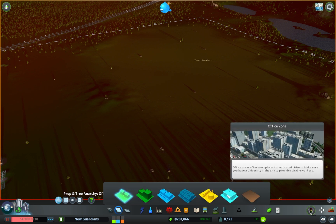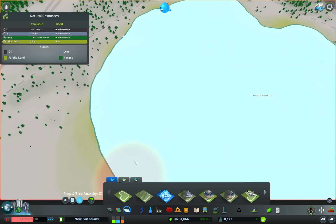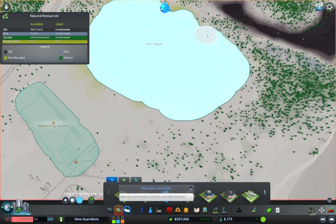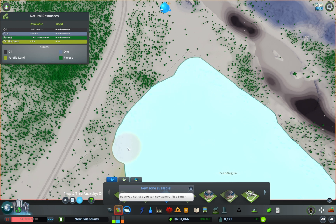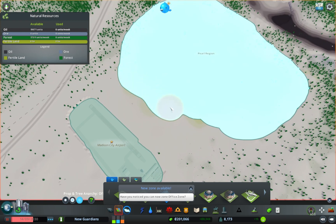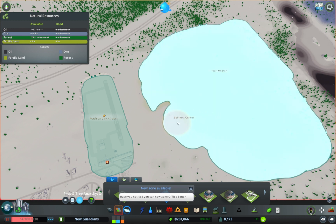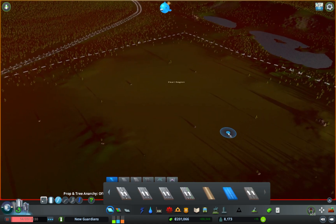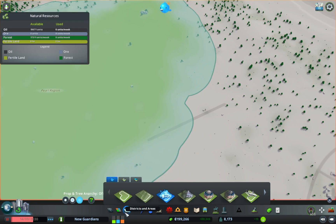New zones are available — officers and high density zone. That's not what I wanted to look at. Let's just expand this out a little bit to cover the entire area. The game is going to be pushy about those new zones I haven't interacted with yet. Let's get a road going in — make sure it's entirely within the area.